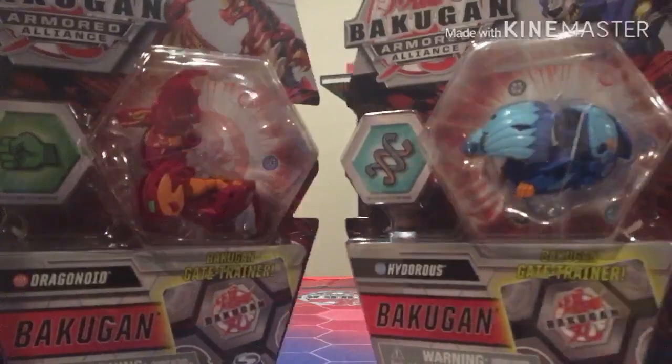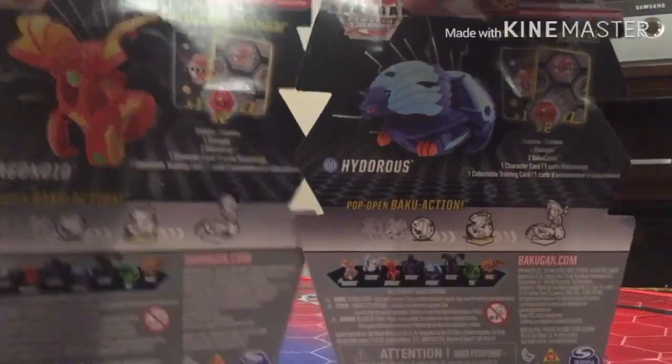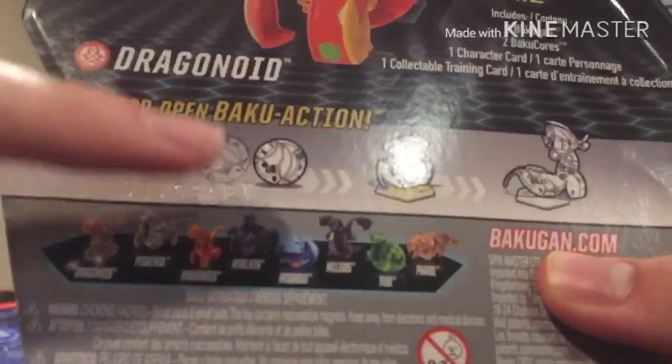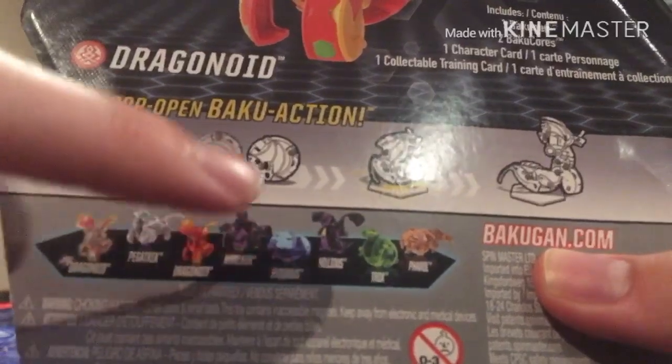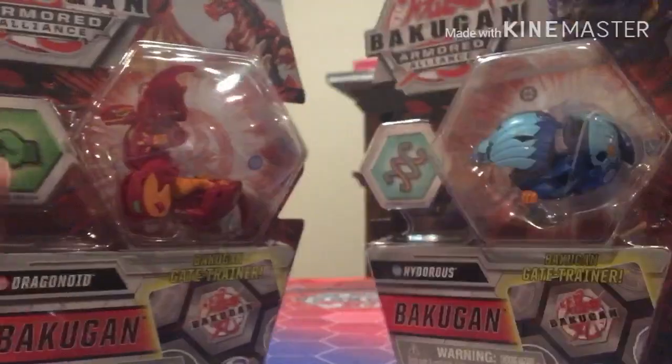Here they are in their majesty. Here's the back of the boxes — you can see a collector's full panel thing down here with Diamond Dragonoid, Pegatrix, Dragonoid, Halocor, Hydrus, Nileus, Trox, and Feral. So yeah, let's get into them.